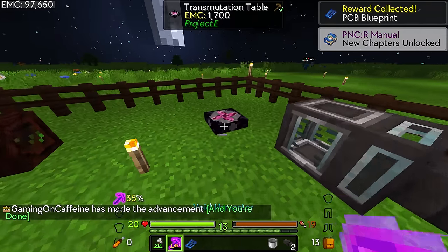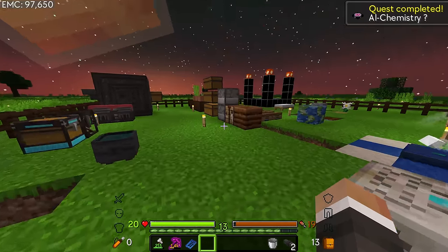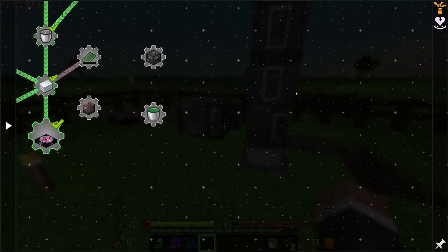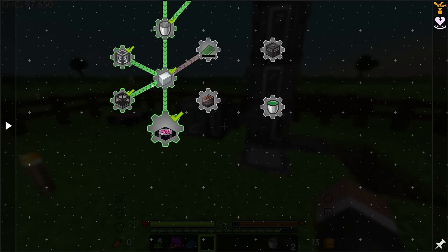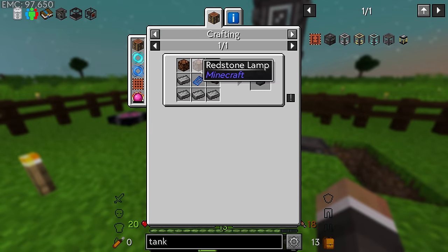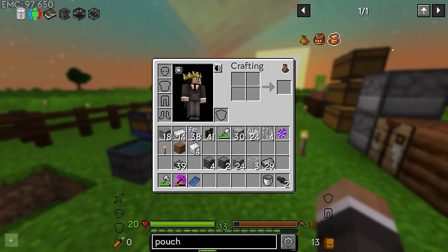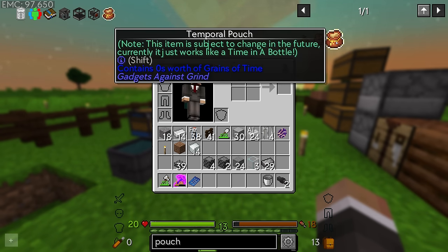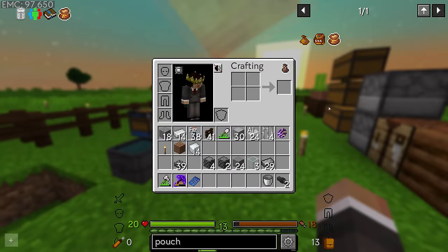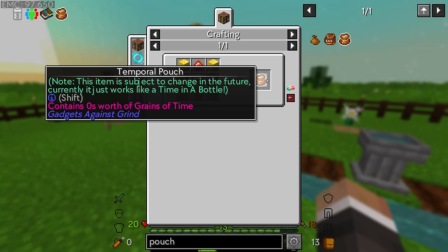The quest for the transmutation table itself - the transmutation table thankfully doesn't have like a physical inventory, so you can pick it up and put it back down and it retains all of its information. Now we have plastic, the next stage of the process is going to be trying to make circuit boards. As I mentioned earlier, as a reward for making that plastic we do get the PCB blueprint, which I believe is required to make the UV light box, which other than that doesn't seem too difficult.